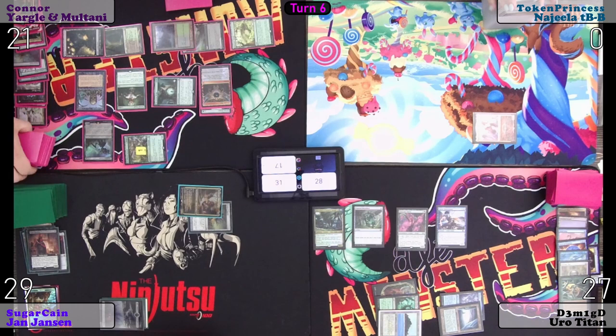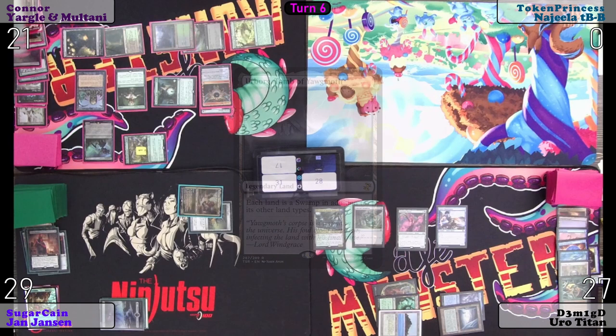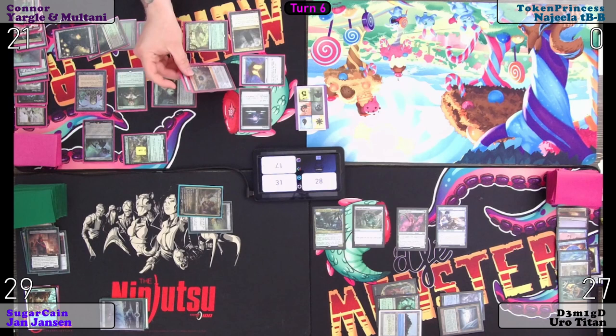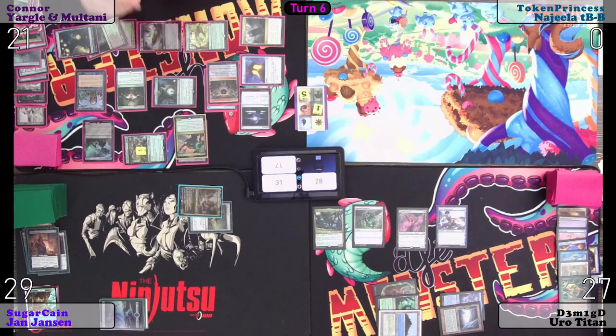Was it 29 cards? Hopefully it's in there. Discard down — Swamp, excuse me Forest, and Urborg. Fan tower for turn, mana equipped. Four, six colorless. Three black — and I'm dead. Targeting Yargle and Multani... Yargle one will die.